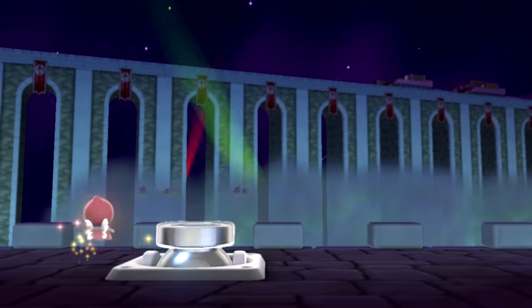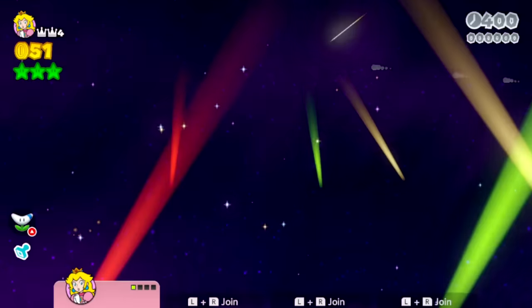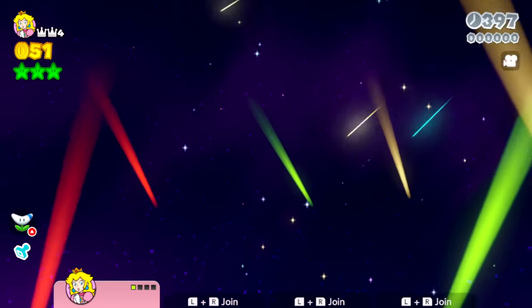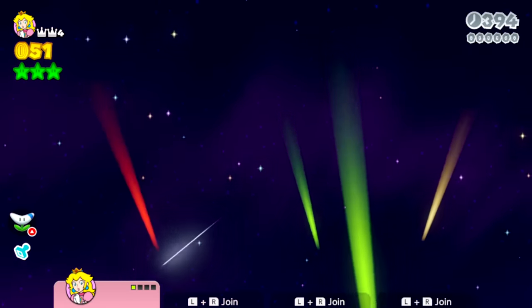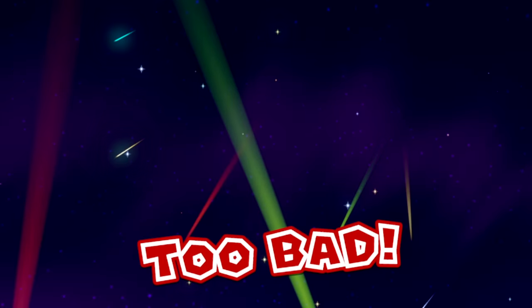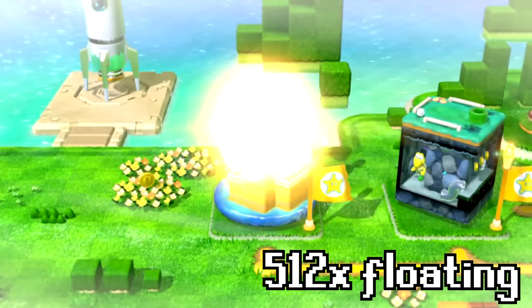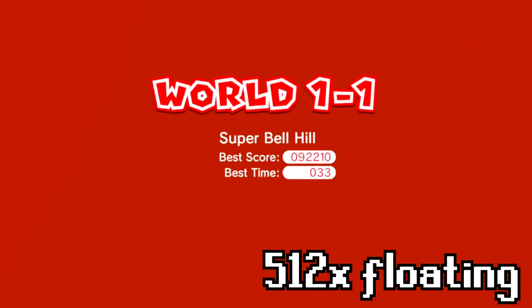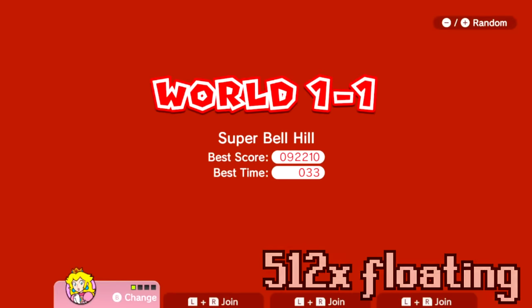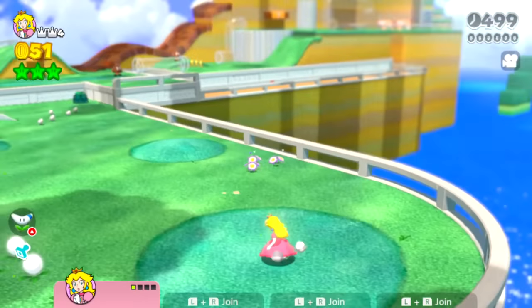I wanted to try setting Peach's spawn position to be on top of one of those towers. Let's see what happens when we start the level. I think I landed on something. I also wanted to try going back to an older level to see what it'd be like if we could float through an older level. So let's give Super Bell Hill a shot with Peach's floating ability.